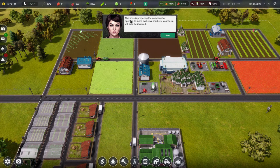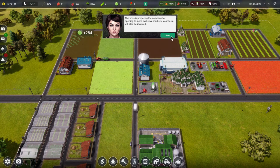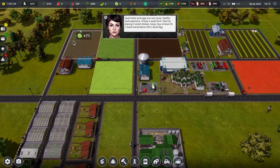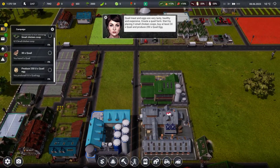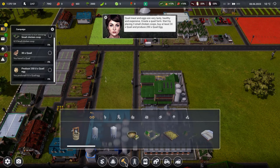Now what's the next goal? The boss is preparing the company for opening to more exclusive markets. Your farm will also be involved. Quail meat and eggs are very tasty, healthy and expensive. Create a quail farm — start by placing three small chicken coops, buy at least 30 quail, and produce 250 quail eggs. Quail are certainly exotic! Let's look in the manufacturing menu and get ourselves those chicken coops.